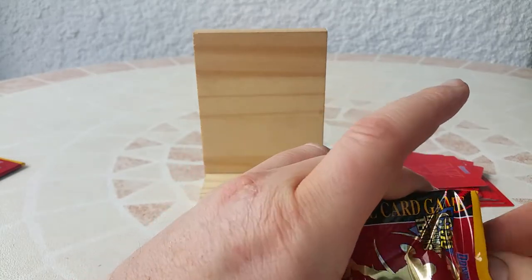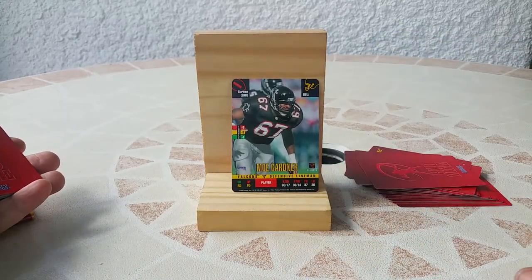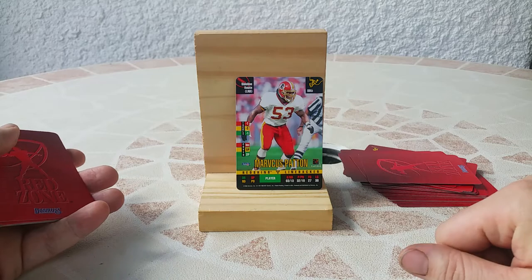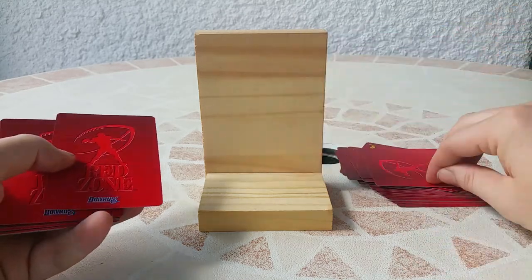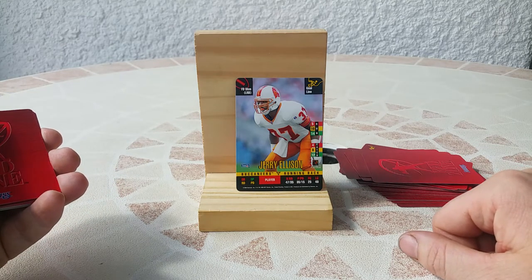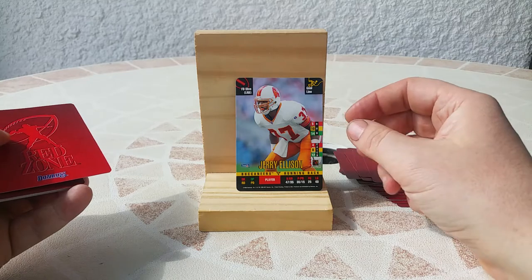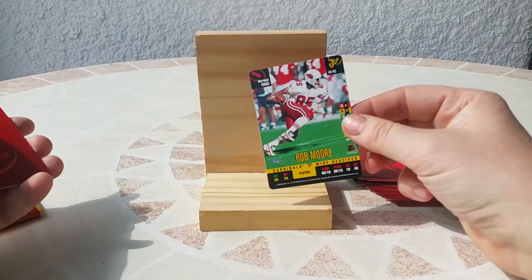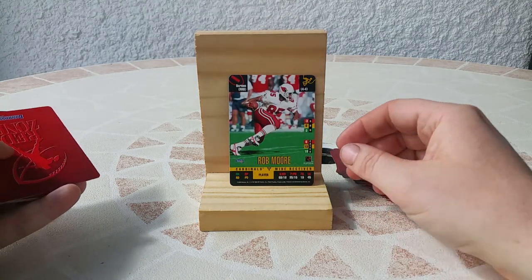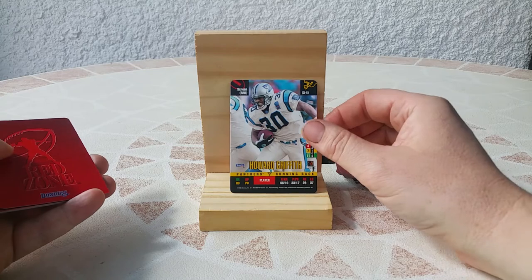It's funny to open the packs and discover some players and remember some players and even some teams. Mo Gardner, defensive lineman. Marcus Patten, linebacker for the Redskins. Nice. Jerry Ellison, running back for the Buccaneers — I think that's Bucco Bruce on the jersey. I love the throwback jersey of the Buccaneers, better than the current one. Rob Moore, wide receiver — I think he was quite good, he also played for maybe the Jets. Running back for the Panthers — nice.